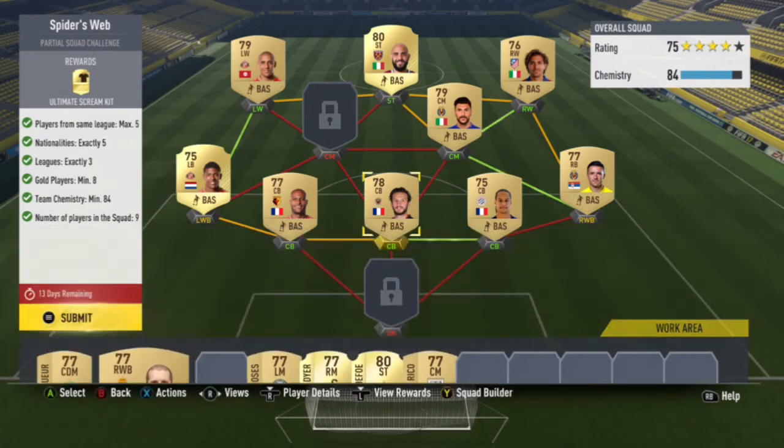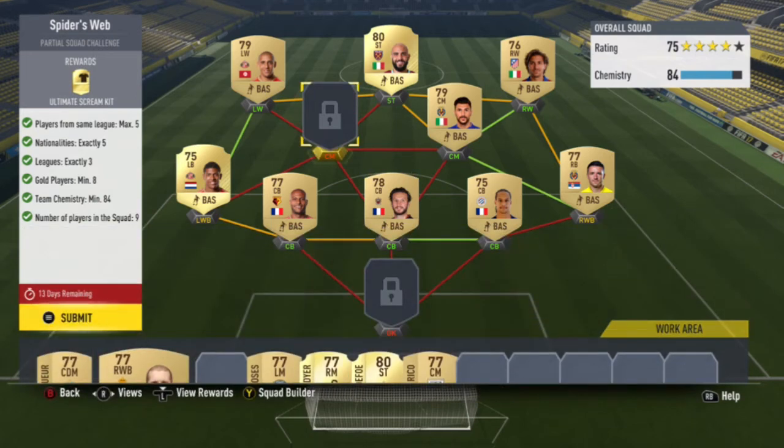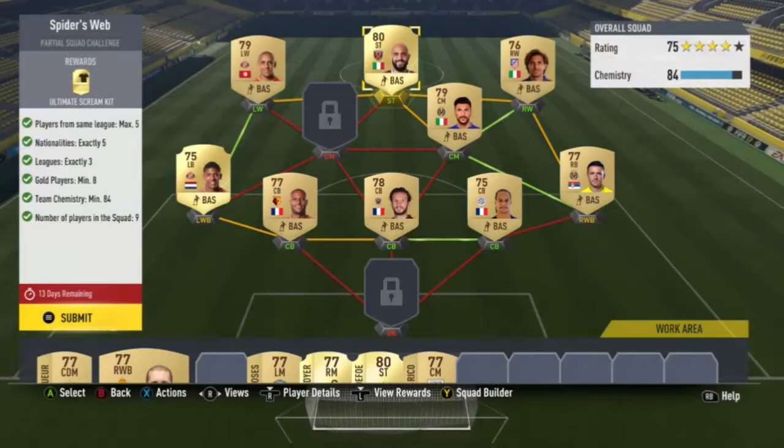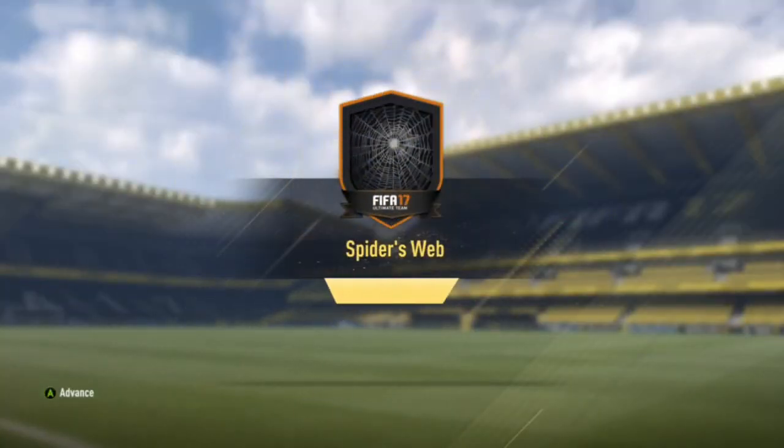A BPL left-back, a BPL left-wing, an Italian BPL striker, an Italian right-wing, Italian centre-mid, and then a Liga Santander right-back — and that's how I did it. It's pretty easy.